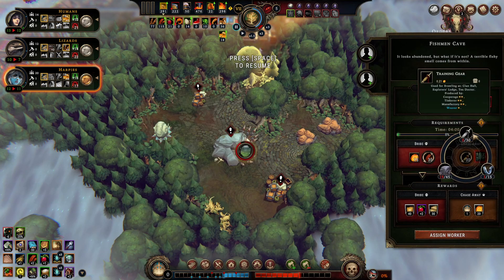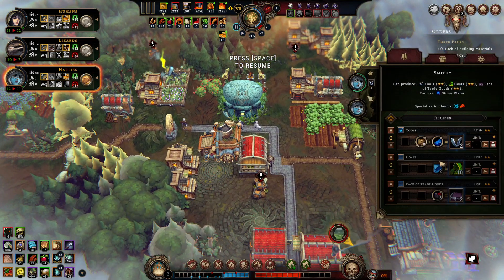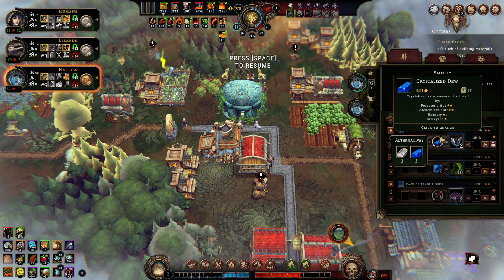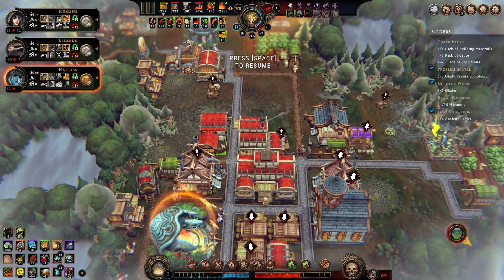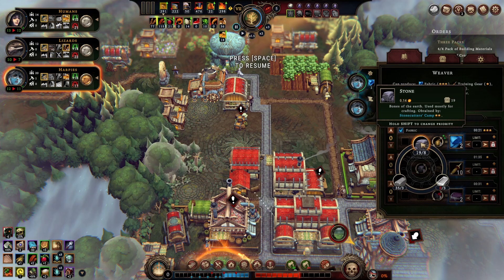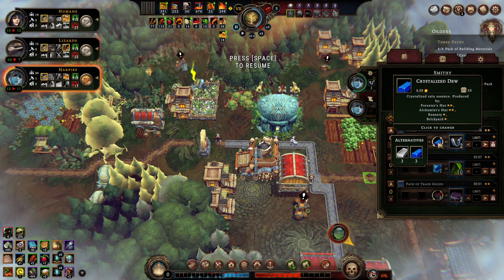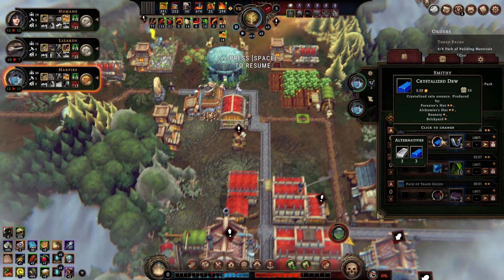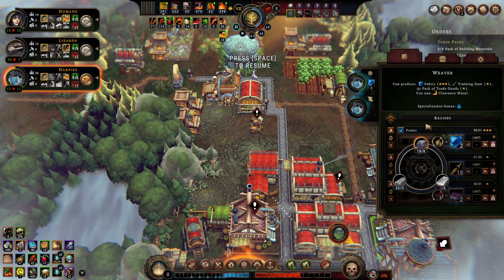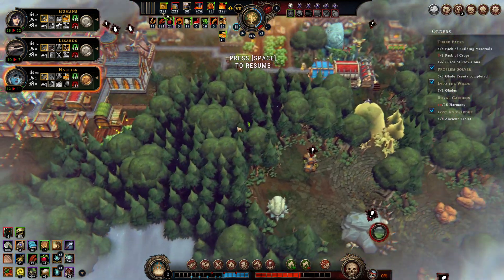So we can either make 30 training gear or 15 tools — what is cheaper? For 15 tools, that's going to be almost all of our dew. For 30 training gear, we can also use stone and it's a very low efficiency. For 15 tools, we have to spend 21 dew. And for 30 training gear, just 9 dew. So we can solve this with 9 dew. Let's solve it with 9 dew. Enough fabric — let's make some training gear out of planks. This one is getting done, I just have to remember to turn it off.